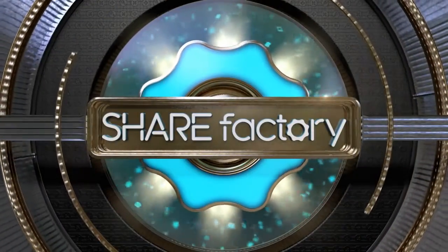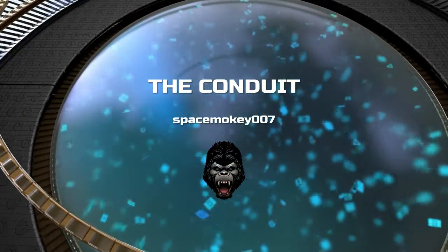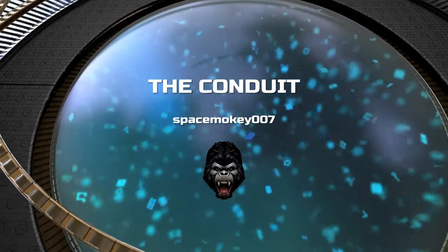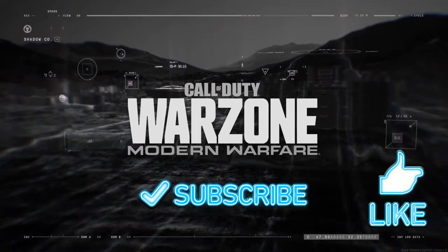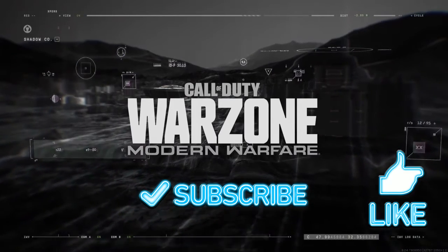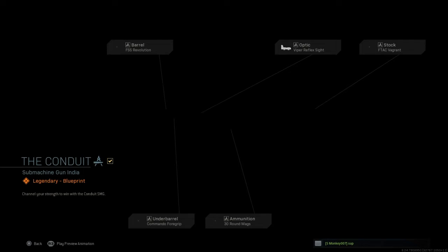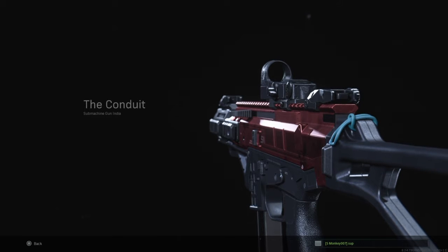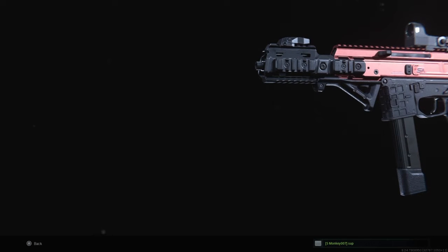What's up ladies and gentlemen, Space Monkey here and welcome back to the channel — welcome back to another weapon blueprint video for Call of Duty Modern Warfare. The next weapon blueprint I've unlocked in the Season 5 battle pass is called the Conduit, a blueprint for the ISO submachine gun they just added in the game. Just like that weapon, this one is also going to melt through its own ammo.